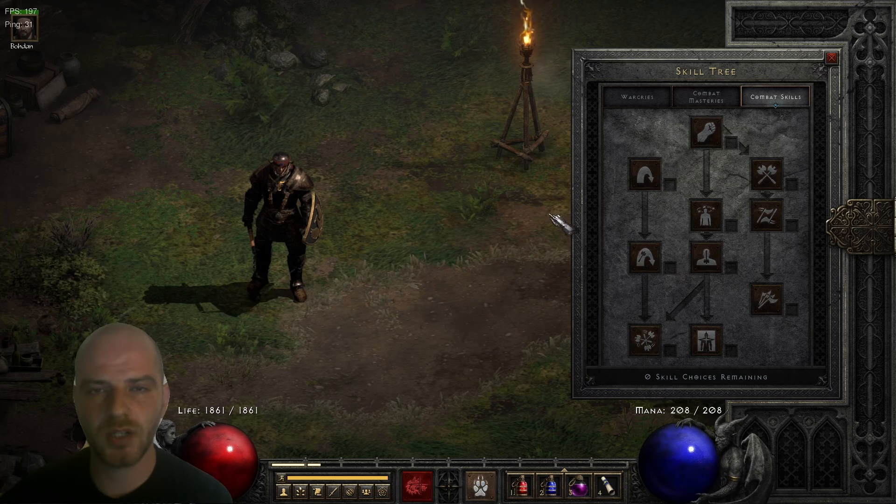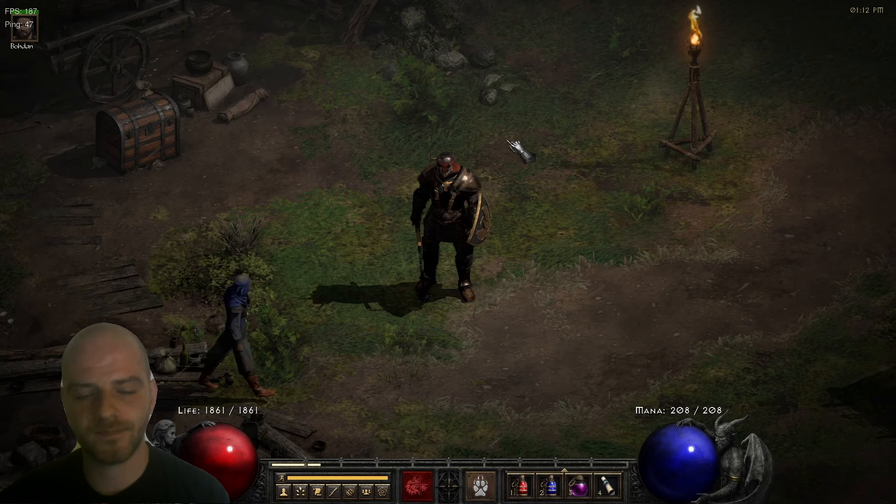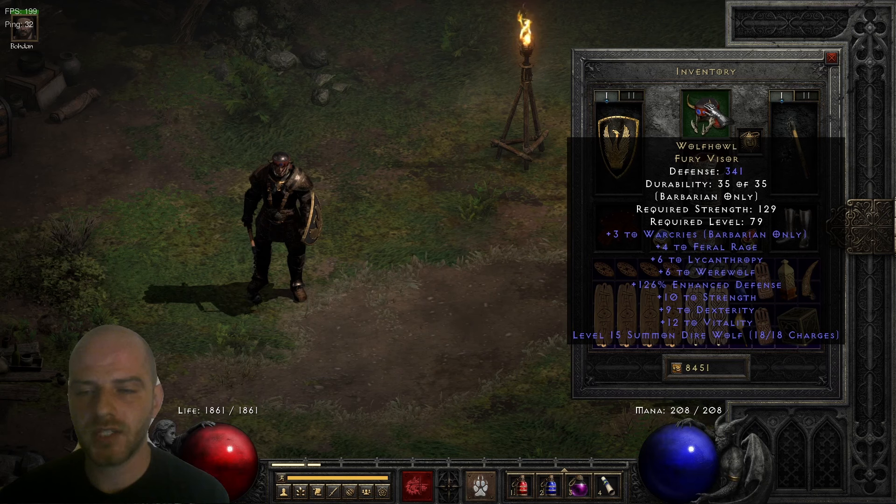That's about the skill tree. Now let's talk about the gear and the charms. Starting with our helm — the Wolfhawke Fury Visor — it's a pretty interesting helm. It gives 3 to War Cries, 4 to Feral Rage, 6 to Lycanthropy, 6 to Werewolf — those are all varying stats, so this is a really excellent roll. There's also 10 to Strength, 9 to Dexterity, 12 to Vitality, and level 15 Summon Dire Wolf charges coming from this helm.